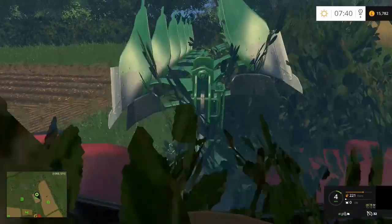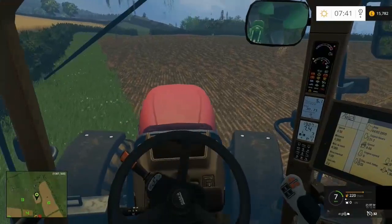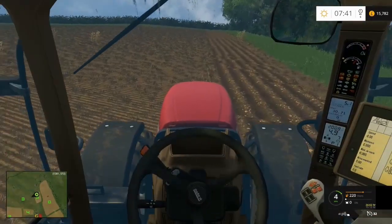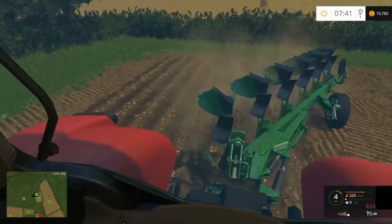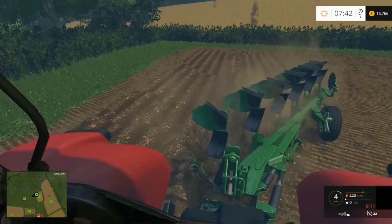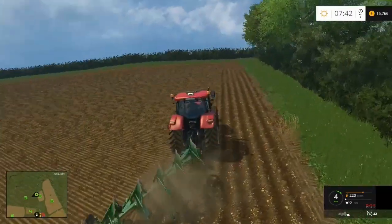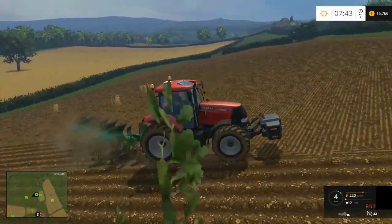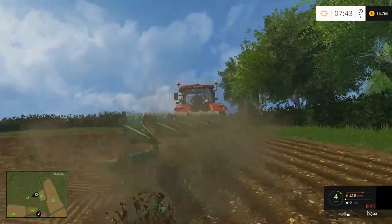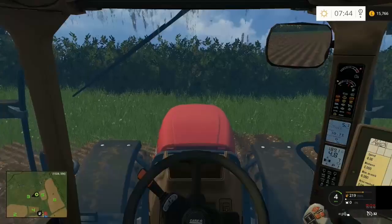It's a shame it's pulling quite so much going the other way, because this is obviously going to take longer going this way around. It's not the end of the world — at least I can keep it straight going this way. Looking good, I'm pleased about that. It must be just the slope on the field which is making it pull down that way. Maybe the plough's a little big — you wouldn't think it would be too big for this tractor though. Must just be the field, just the way it rolls.